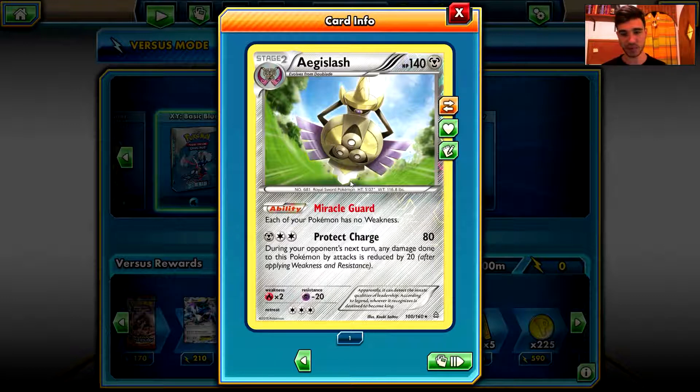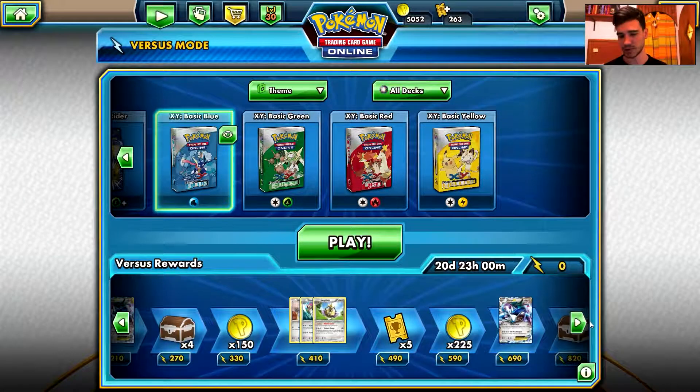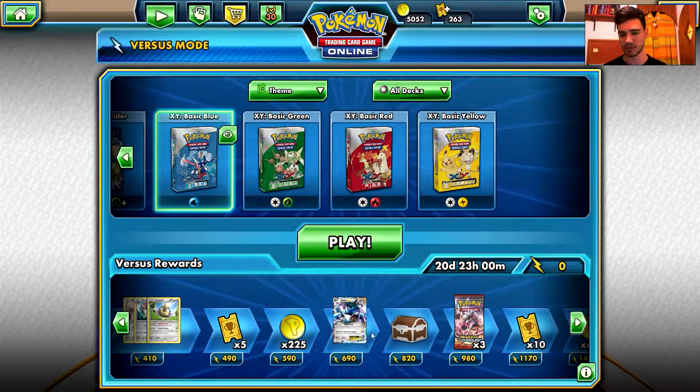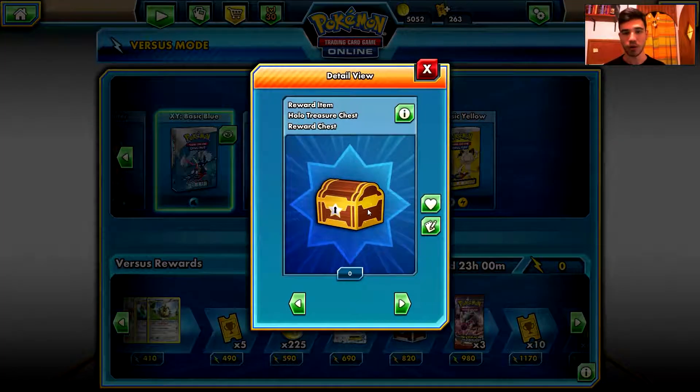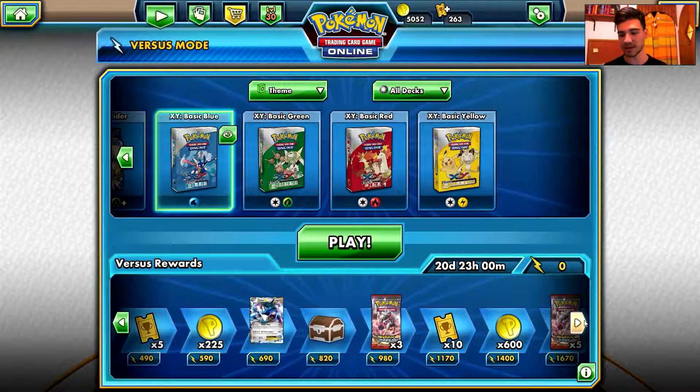Each of your Pokemon has no weakness. Protect: Charge deals 80 damage during your opponent's next turn, and any damage done to this Pokemon by attacks is reduced by 20 damage. More tickets, more tokens, another Dialga EX, more chests — and oh, what's that? This is new, my friends. This is a reward item: the Holo Treasure Chest! That's awesome, that's new, I've never seen that before.